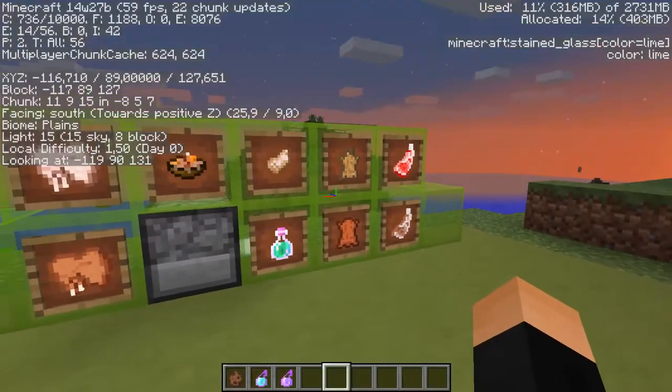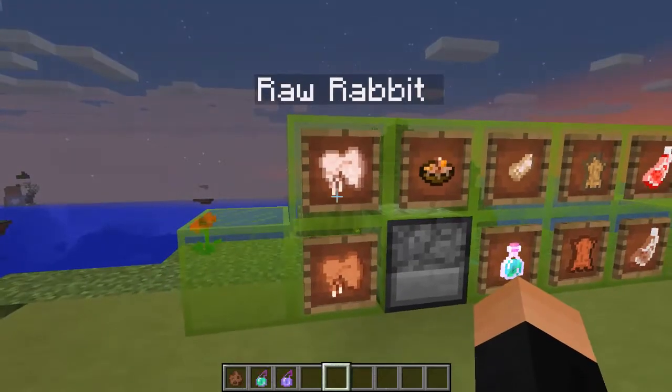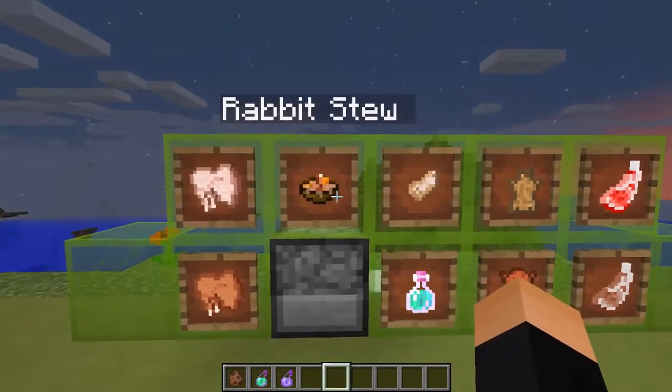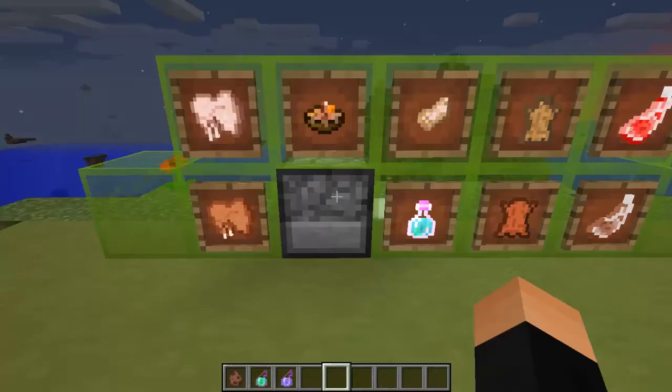What you can do with them? You can get some cooked rabbit for yourself or make some stew in a crafting table, not in an oven for some reason.